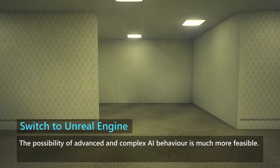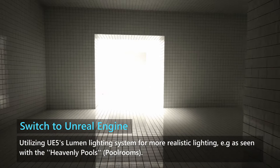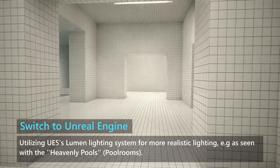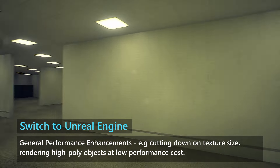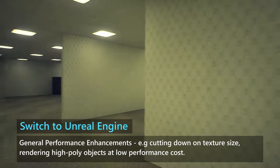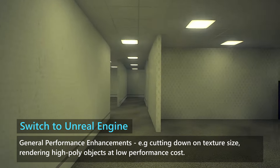Additionally, with Unreal, the possibility of advanced and complex AI behavior is much more feasible. We're also now utilizing Unreal Engine 5's Lumen lighting system for realistic lighting, as well as some general performance enhancements, such as cutting down on texture sizes significantly, as this turned out to be a larger source of lag in Unreal than it was in Unity. We are also utilizing Unreal Engine 5's Nanite system to render objects with high poly counts at a lower cost of performance.